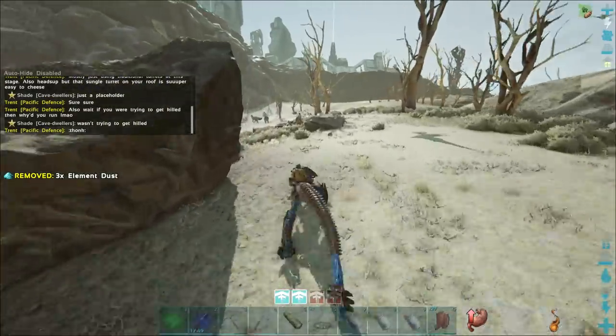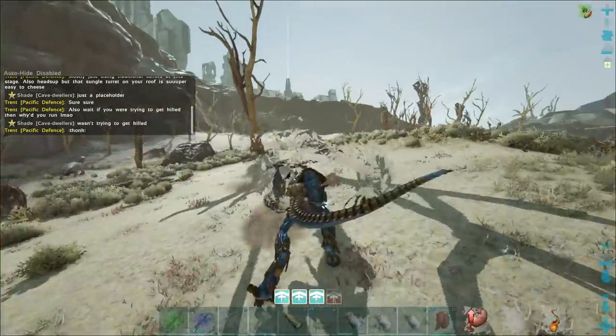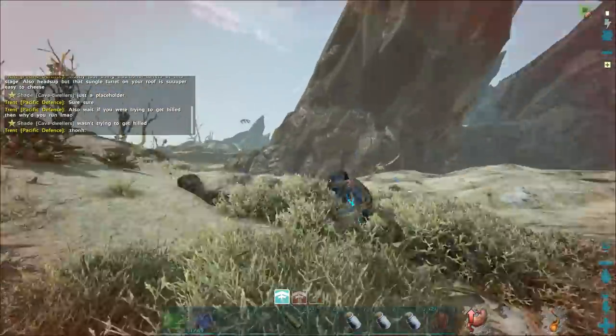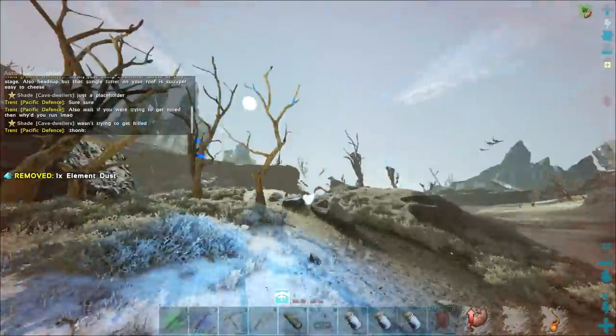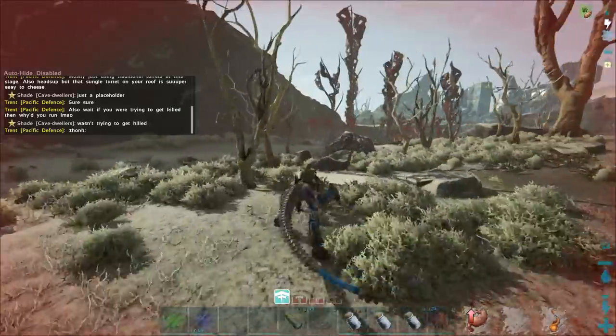Up ahead of us is a rock drake — this is the first one I've actually seen on this map, and I'm going to try and kill it. That's a level 135. I'm going to flee — screw that. Not fighting that. No way.